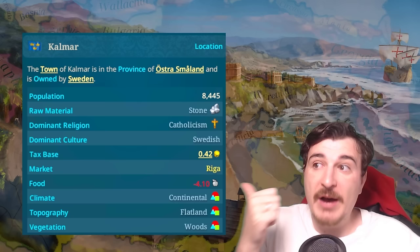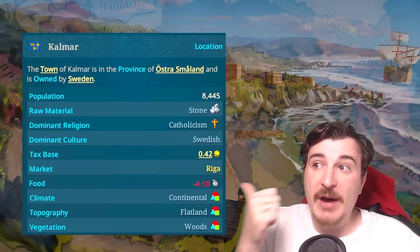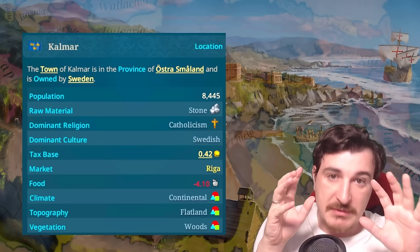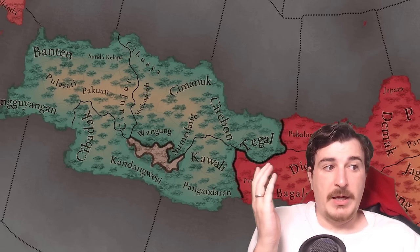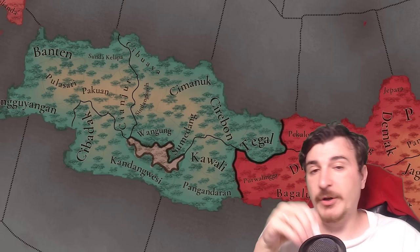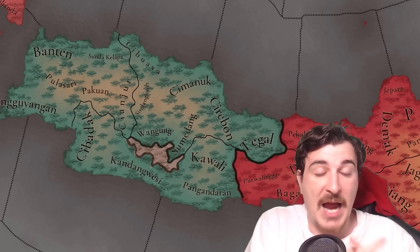Let's get going with population. We have our very first view of the province interface in EU5 — this is the province of Kalmar. Population is going to be individual for each location. In a place like Sunda, the province goes from Tegal all the way to Cibuaya and has seven locations. These locations can be either towns, cities, or villages — village being the smallest, town the middle, and city the biggest — and each type of location has its own unique types of buildings.